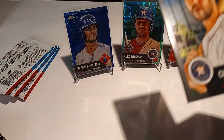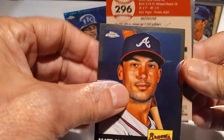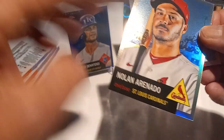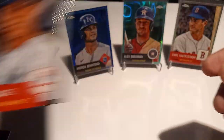Four more packs. We got a Chaz McCormick rookie, Matt Olson, Nolan Arenado on the refractor, and Aaron Judge — nice card!